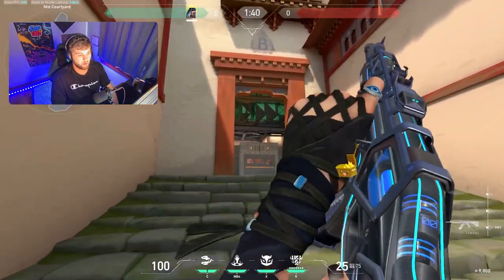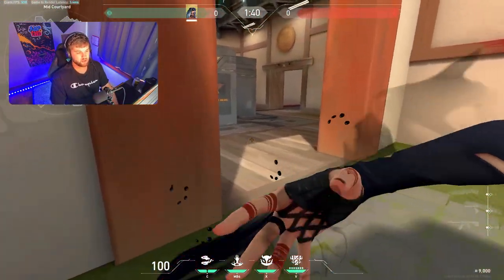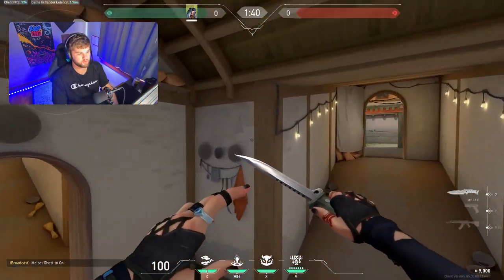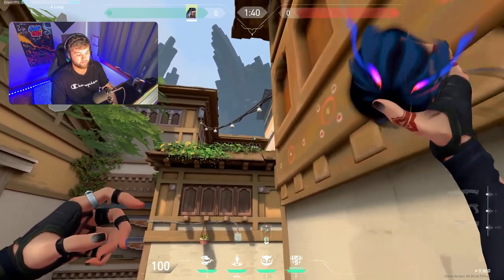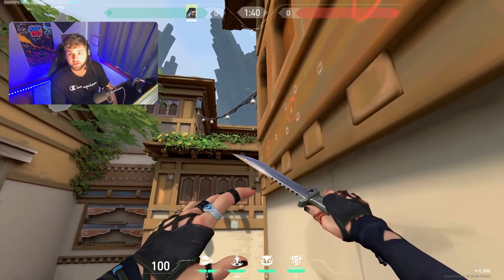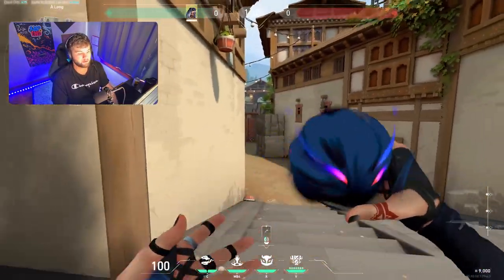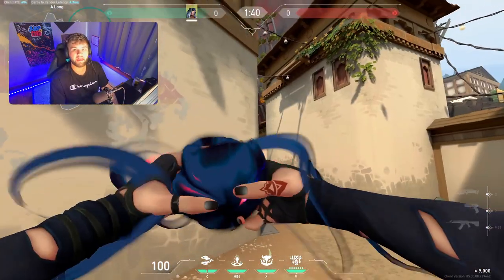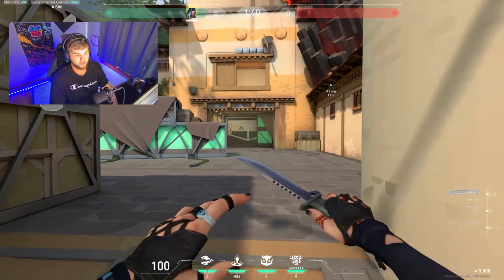If you're pushing B site, throw it on top of this — it'll scan all front B site and then you can use a prowler to clear out the rest of the site for your team. Over at the A bomb site, stay on long and throw yours on top of this. Wait until it gets close enough and you see the marker hit the building, then hit X and it will drop. If they're playing up close A long, throw it on top of this building to scan everything there. If you've taken the A site, throw your haunt on top of this building, make sure it lands there, and it'll scan all of site.